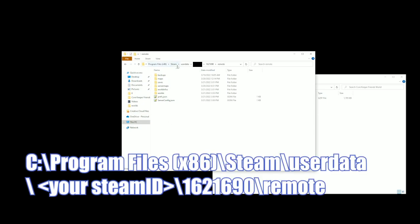A friend with the original world has to go to Program Files, Steam, User Data, their Steam ID, the folder 162.1690, and Remotes. I will post the directory in the description down below. Once here, you will see Backups, Maps, Saves, Server Maps, World Infos, and Worlds.